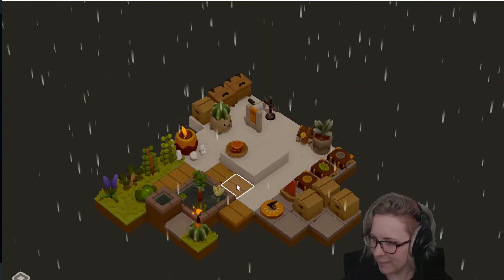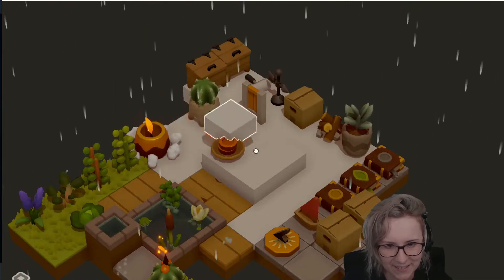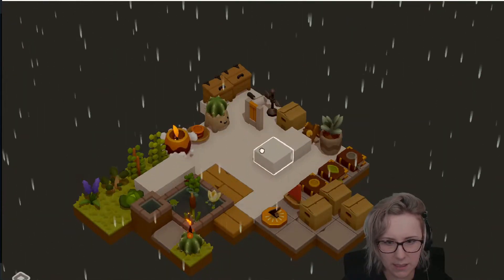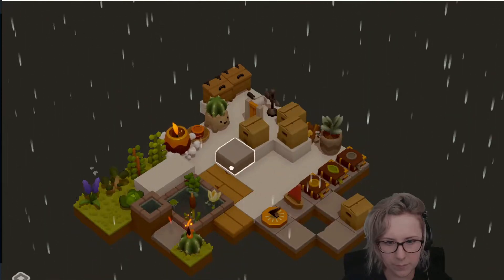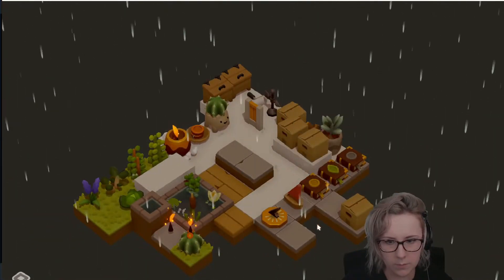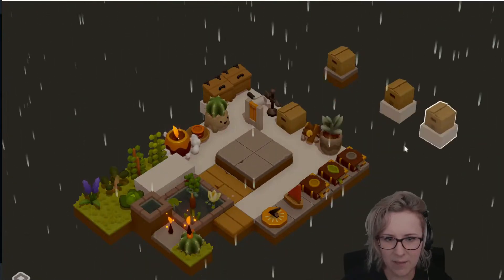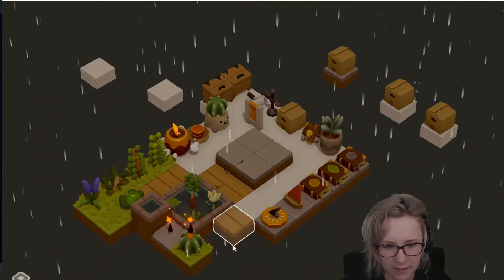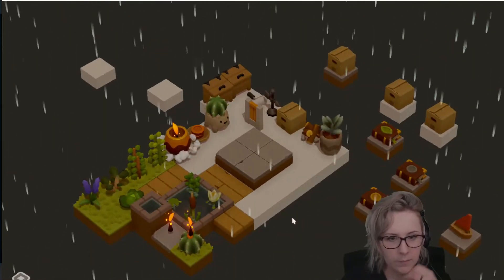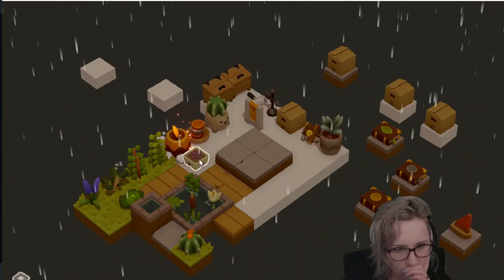I can start making cliffs and stairs — that's actually what I'm doing right here. It's hard to tell, but I guess I could actually change the texture so it would be easier to see. It's good to know that they can just float out here in space — I truly assumed it wouldn't let me do that, but they can just float out here. This is pretty.